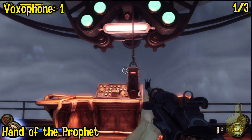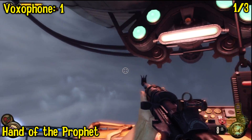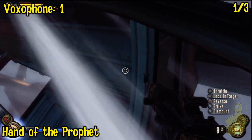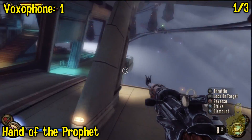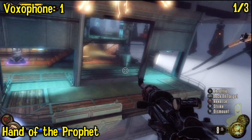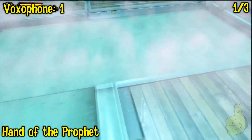We're on the Hand of the Prophet here. We just cleared the skyline and we're getting ready to jump up on it. Cruising around, doing our thing, feeling pretty fancy. Gonna get to the front of the airship up here and let's go ahead and drop down. A little bit more, there we go.